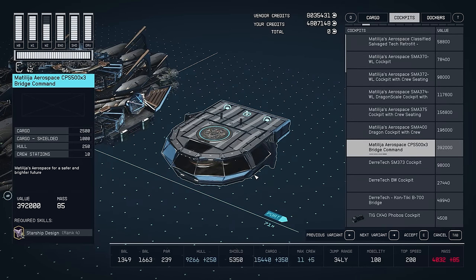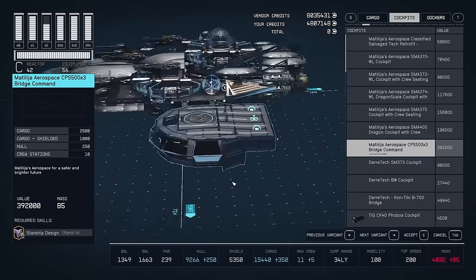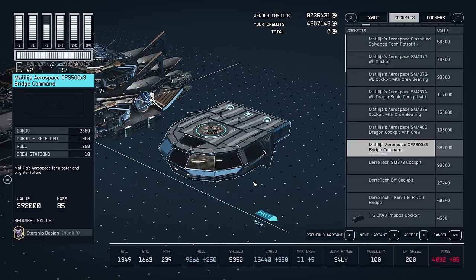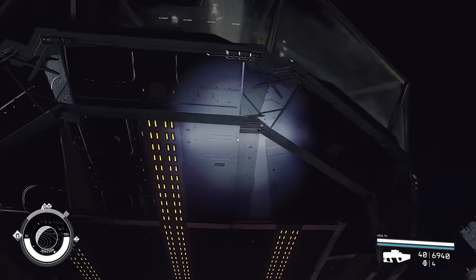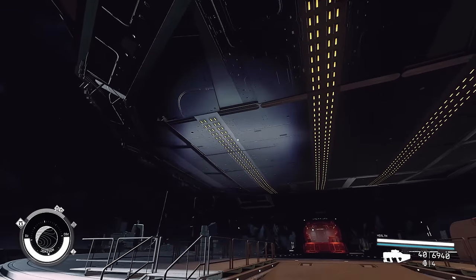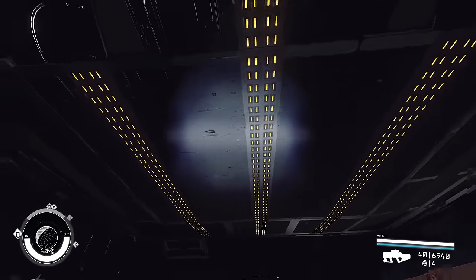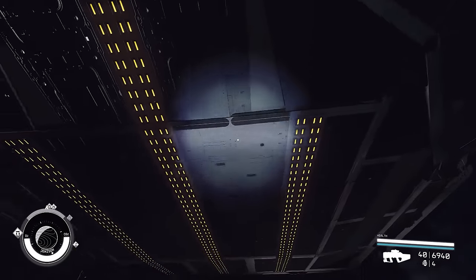I think it is one of the biggest cockpits you can get aside from the Starborn ship. It is a pretty interesting cockpit. I gotta say, I think the interior looks better. I'll try to come up with a design using this cockpit, but let's go to the inside. Just really quick before we go in — this is how it looks from the bottom. Look at those lights. I really like those lights. That's a lot of lights. Okay, let's go inside.